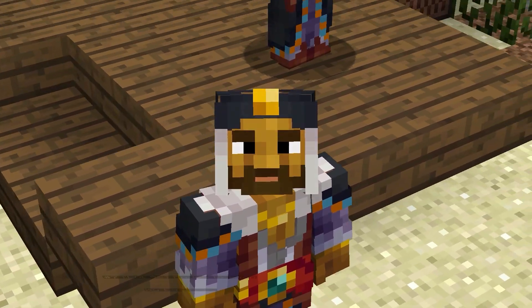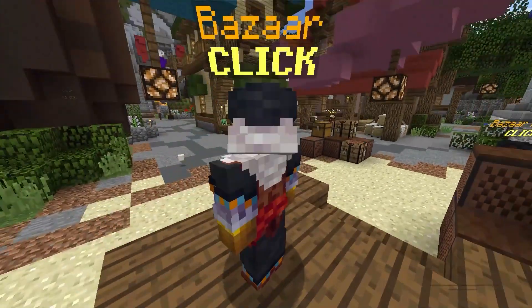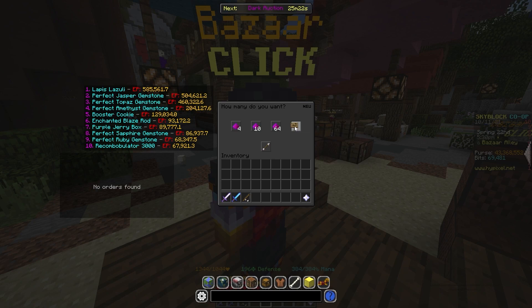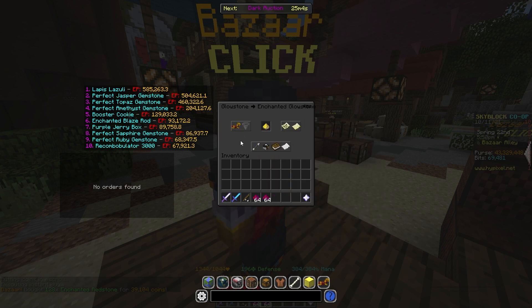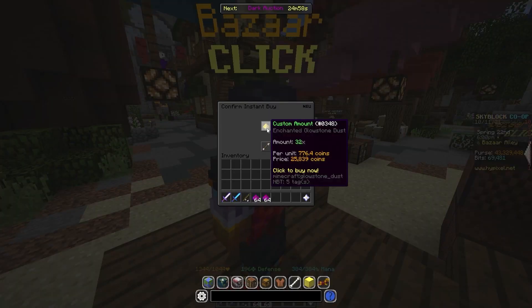For the next flip of the day, we are going to be looking at the enchanted redstone lamp. Go back over to the bazaar and make a buy order for 128 enchanted redstone. You'll also want enchanted glowstone — go over to glowstone, enchanted glowstone, and buy 32 enchanted glowstone. You should always do buy orders, but for the point of showing you in this video I'm going to be using buy instant.